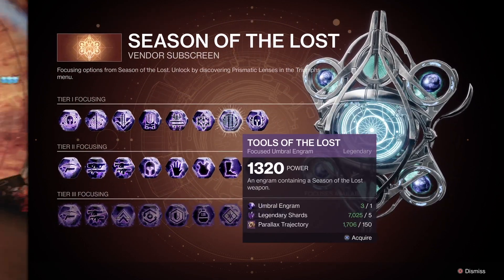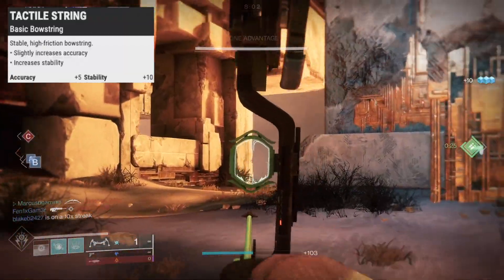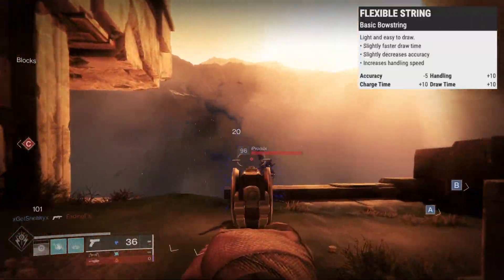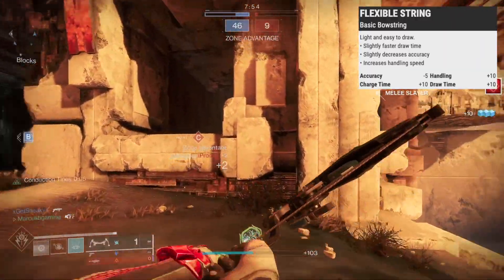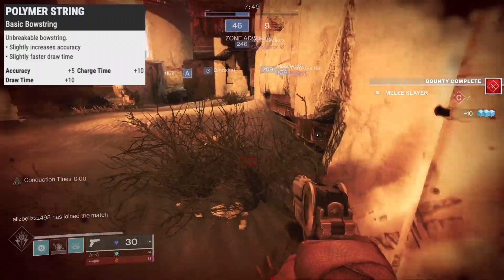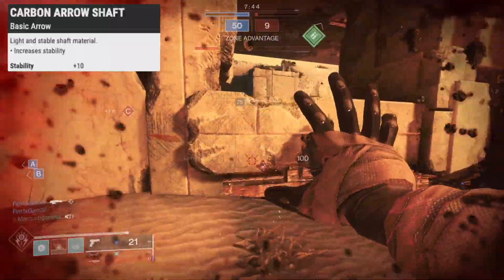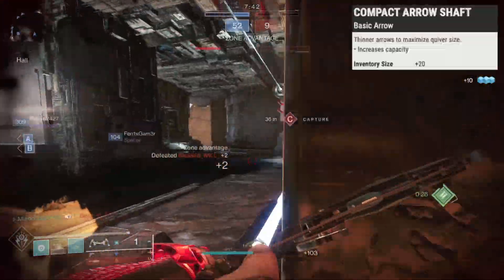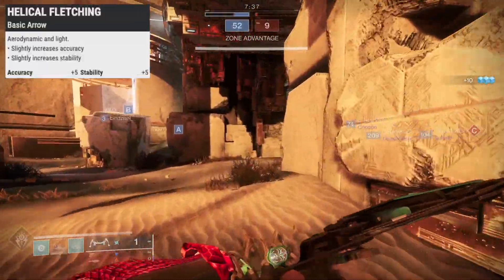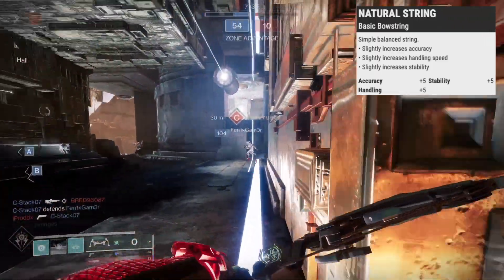Some perks you might want are Agile Bowstring with 5 stability and 15 handling, Tactile String adds 5 accuracy and 10 stability, Flexible String has a minus 5 to accuracy but plus 10 handling and a faster draw and charge time. In the next slot, Straight Fletching has 10 more accuracy, Carbon Arrow does the same for stability, Compact Arrow Shaft adds 10 handling and a faster reload, Helical Fletching brings 5 accuracy and stability, and Natural has a 5 hit to accuracy but 15 stability.